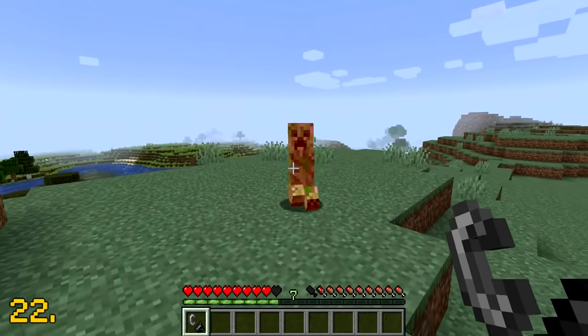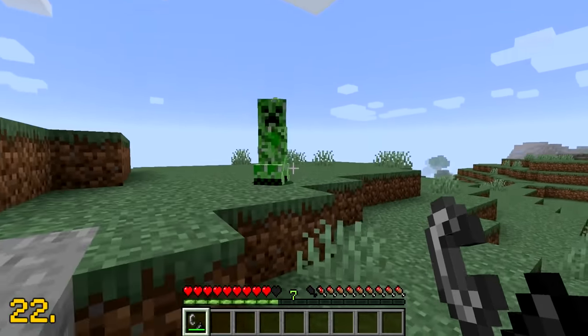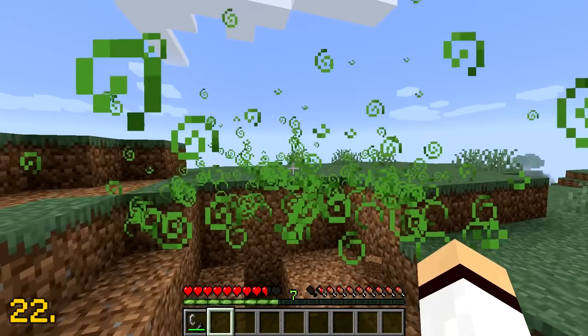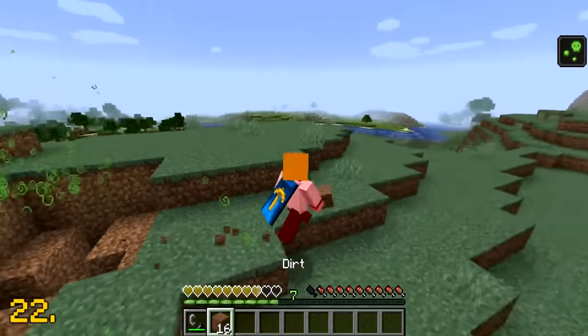If a creeper is inflicted with a potion effect and proceeds to explode, it will leave behind a lingering form of that potion — which in my case is poison.